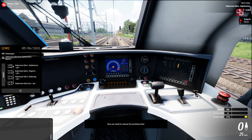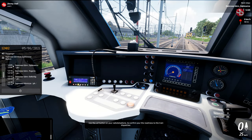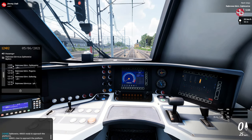Now we need to release the parking brake. Use the call button on your radio telephone to confirm readiness to the train dispatcher. Zumbkowice 4665 ready to approach the platforms. I haven't learned how to use the cruise control though. 4665, please approach the platform. You were pressing keys and it just won't work — I think it's disabled in the tutorial.